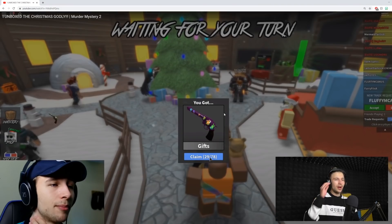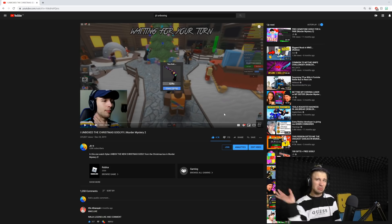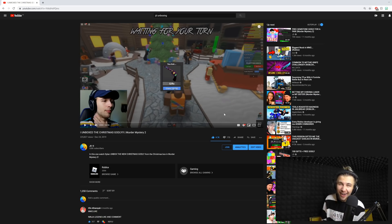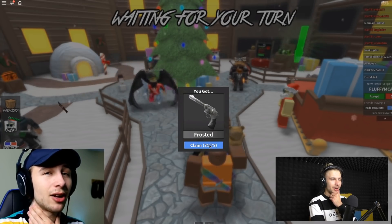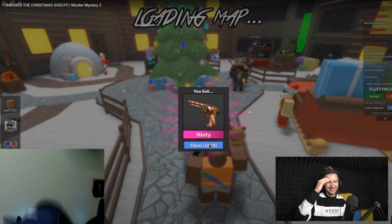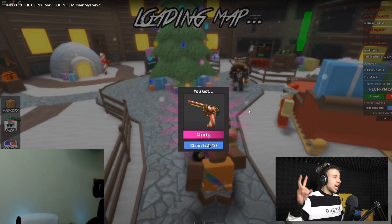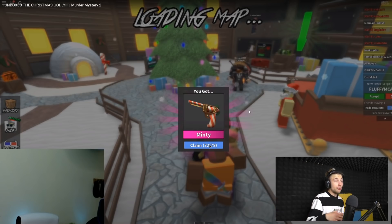The next one happened around six months ago — the Christmas update. I unboxed the Christmas godly and totally freaked out. There's an uncommon, there's a rare — nice, nice, nice. I remember saying, 'If I click on this and I see a—' and then boom, the godly popped up! What are the chances of me literally predicting it like that? That was an insane one. Even though it was recent, this was one of my luckier unboxings, so I had to include it.